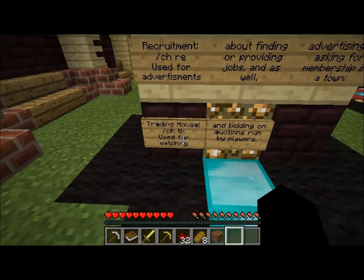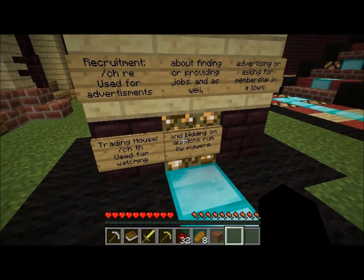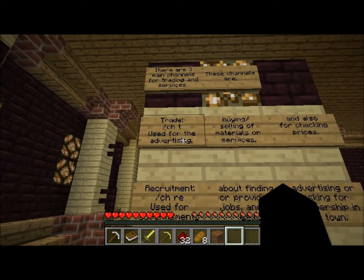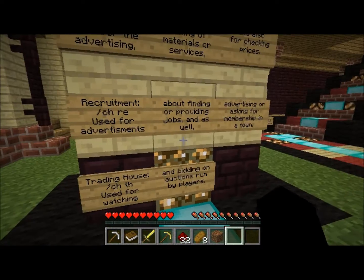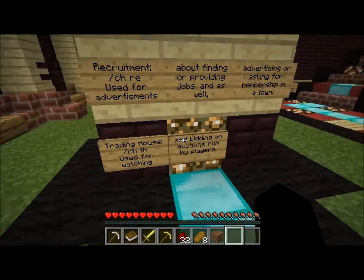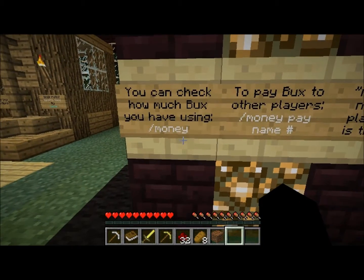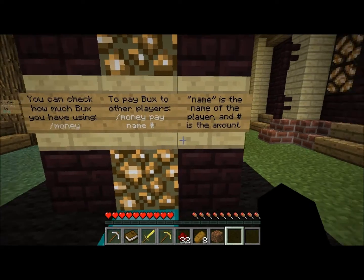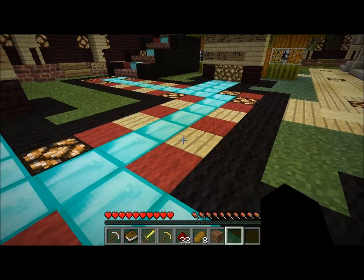RE is also for asking for membership in a town. The trading house channel TH is for watching and bidding on auctions run by players. It seems like there's a bit of overlap between T and TH — we'll find out as we test it. You can check how much bucks you have using /money; to pay someone use /money pay.